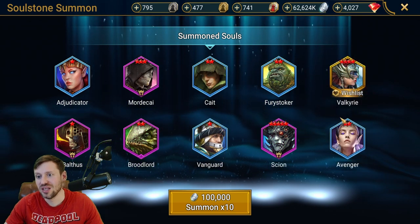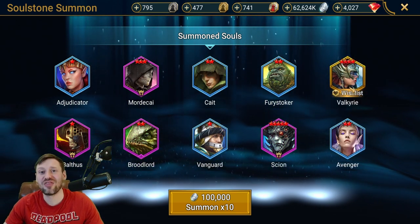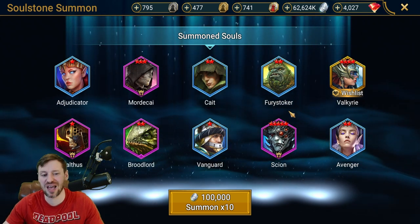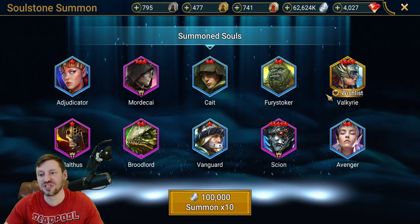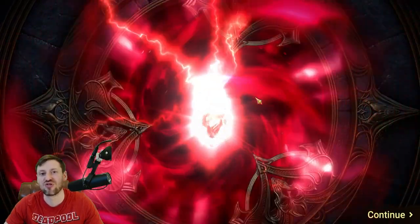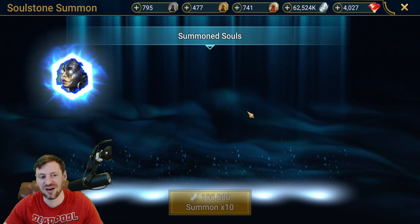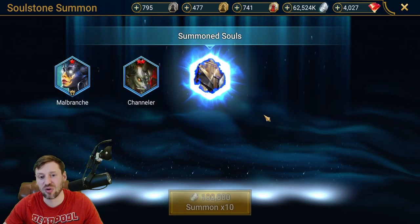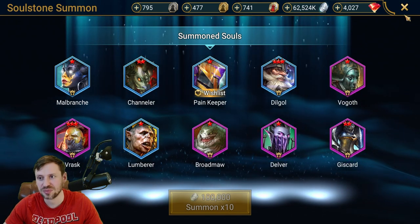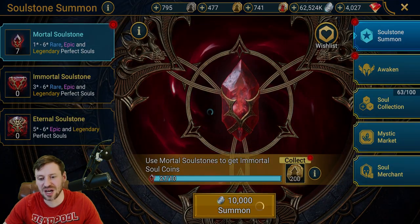Here we go again — yes, Valkyrie! That is going to boost things massively. I'm lucky enough to have three Valkyries on my account, but that is really going to boost my Valkyrie nuker like nobody's business. She's going to be dropping heads. I'm going to be sticking Soul Reaper on her and she can be doing so much damage — it is going to be insane. Seven more to go.